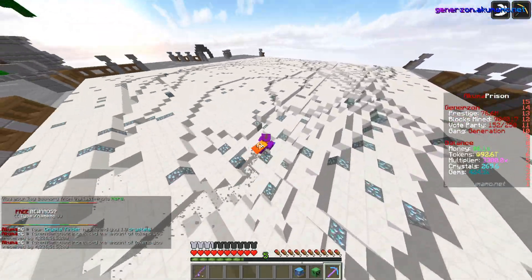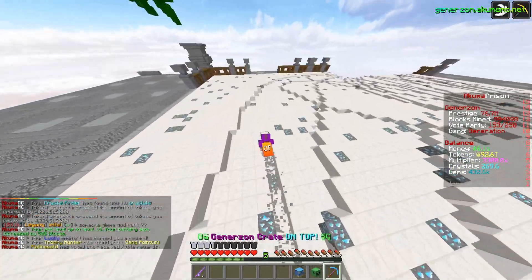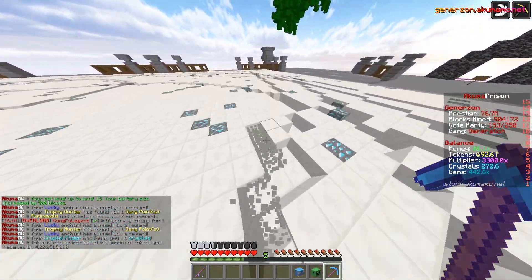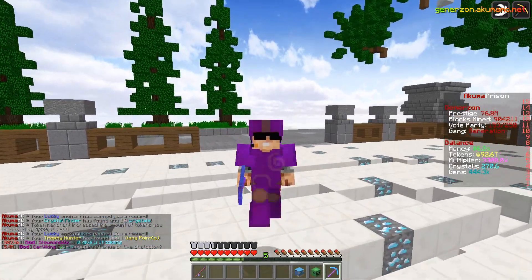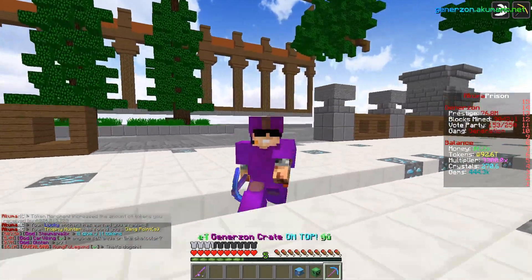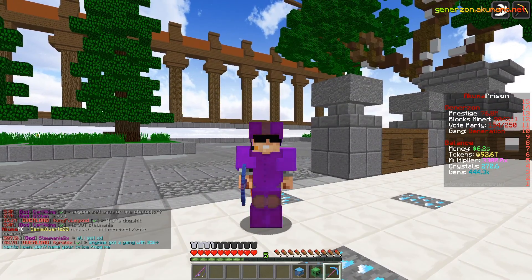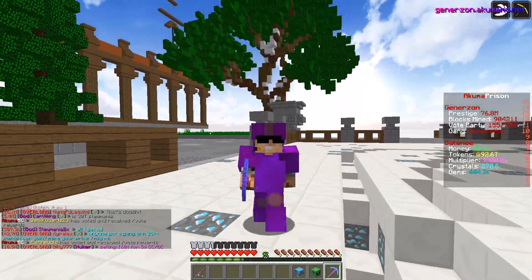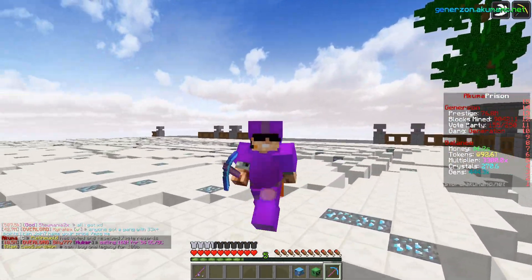What would you guys think about that? Because I've got the casino — we opened it up on the live stream. That is where pretty much all my token balance came from for today. So yeah, if you guys would like to see that, let me know down in the comments. That is in fact it for this episode, guys. That is the hidden enchant. I will continue to mine and grind off camera. I'm going to go and work out my gang members' payouts and get that sent over to them so that they have a little reward as well.